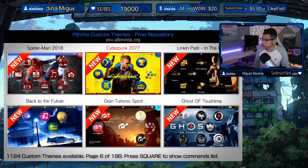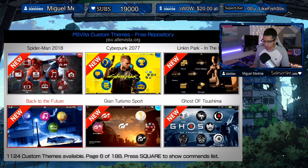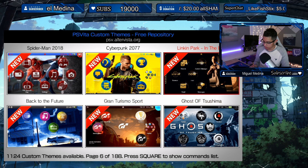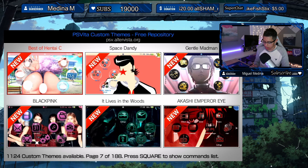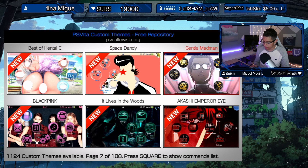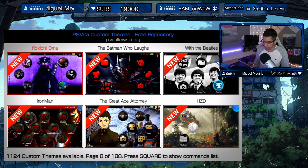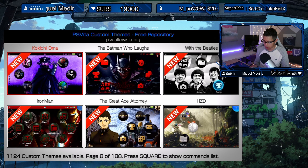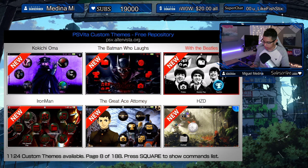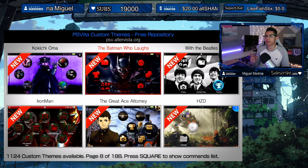Spider-Man 2018, Cyberpunk — very popular, pretty sure a lot of you will download that. Back to the Future, oh that's a nice one. Gran Turismo Sport, Ghost of Tsushima, Linkin Park In the End, Best of Hentai, Space Dandy, Gentle Madman, It Lives in the Woods, Blackpink, Akashi Emperor Eye. And finally, on our last page: Okai Kichi, Iron Man, Horizon Zero Dawn, With the Beatles, and the Batman Who Laughs.